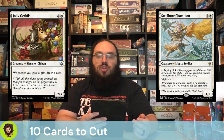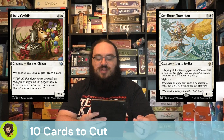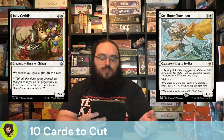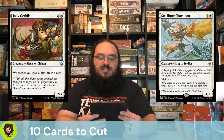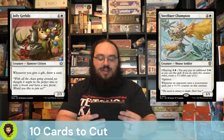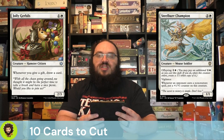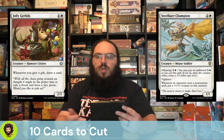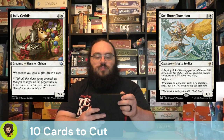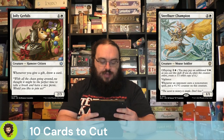Much like Jolly Gerbils — a 2/3 Hamster Citizen for 2, so the stats actually aren't very bad for what it costs. Whenever you gift anything, you get to draw a card. If Miss Bumbleflower specifically said that you were gifting the cards, I think it would make more sense in the deck, but I don't think we're actually gifting all that much, so I'm happy to go ahead and cut it.